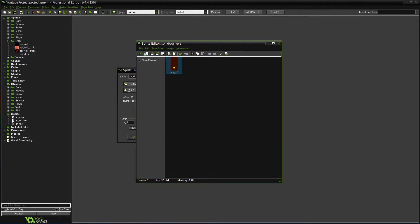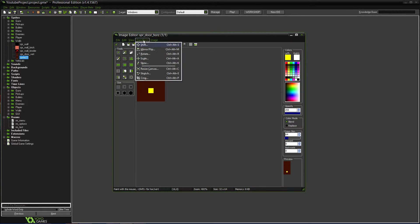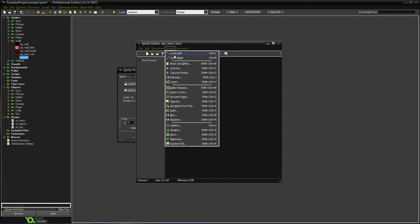Top-down art isn't really my specialty. The X origin needs to be 16, Y probably 0 depending on how we place it. Then we need to create another one — we'll duplicate it and do spr_door_hors. For this one we need to rotate it. Trying to think of the best way to do this without making it too complicated. Going into Images — Transform — Cycle left... no, that's still not going to work.